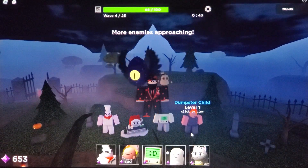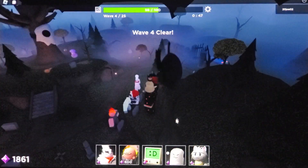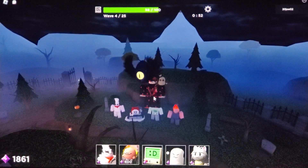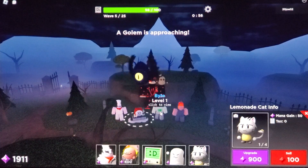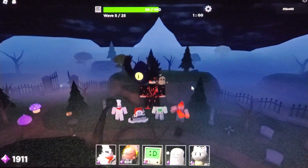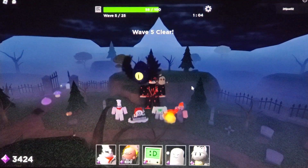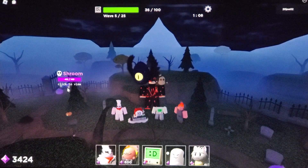Boom — and there you go. You have to put those towers in that specific order and you do not have to win — you can basically just let the enemies kill you. Remember: Chef, Lemon Cat, Bite, and Dumpster Child in that specific order.